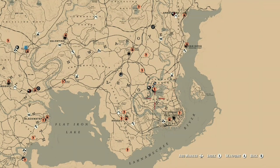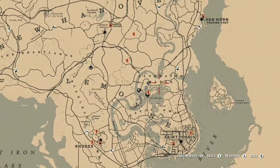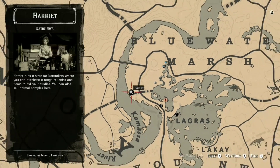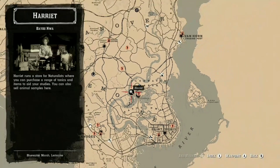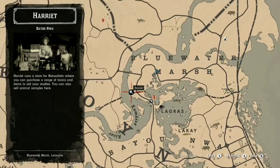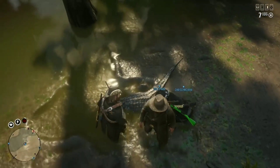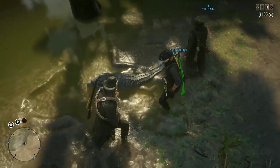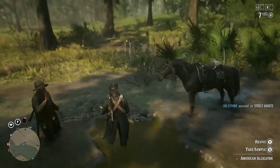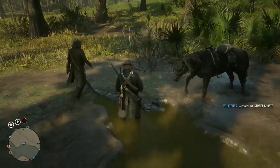In this video we have a solo money and XP method - it's not so much for the money, it's more for the XP, ranking up your naturalist role super fast. This is where you need to go, and we have Harriet just on the left side of the location, which makes this a whole lot faster. It's absolutely insane - alligators.